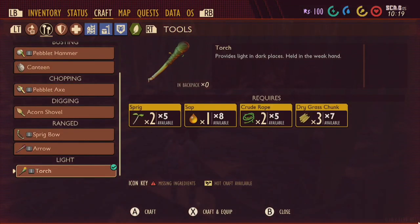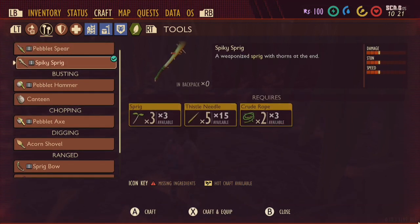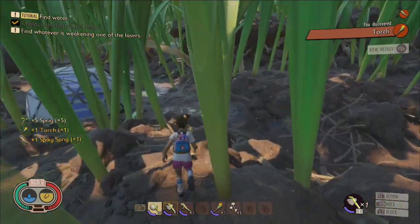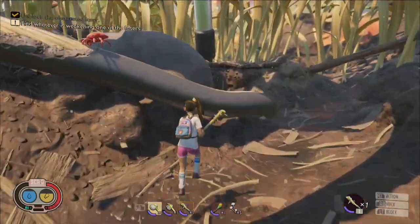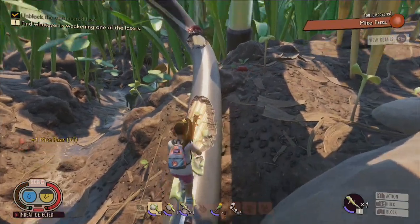Now craft a torch using two sprigs, one sap, two crude rope, and three dry grass chunks. Also craft a spiky sprig using three sprigs, five thistle needles, and two crude rope. With your torch, spiky sprig, and a peblet hammer, travel to the mite cave south of the baseball where you originally spawned and eliminate the mites attacking the wire.